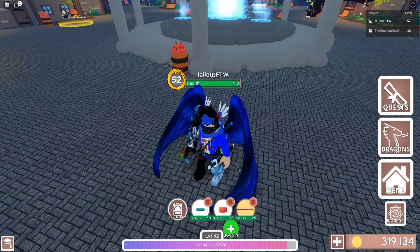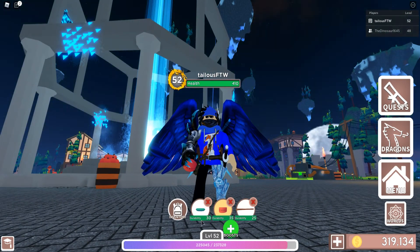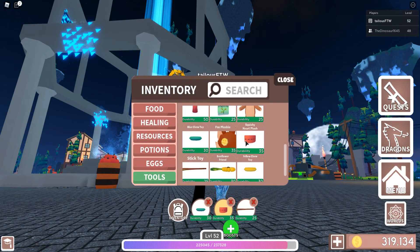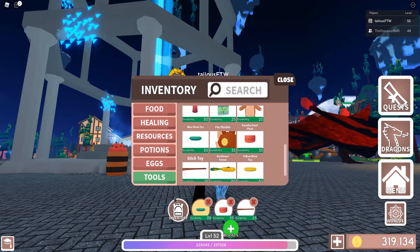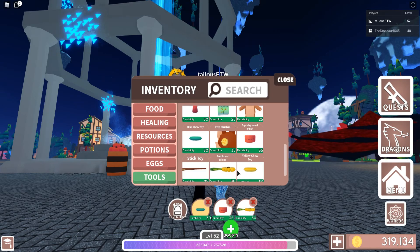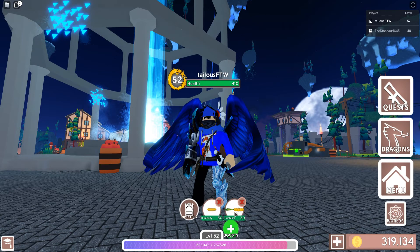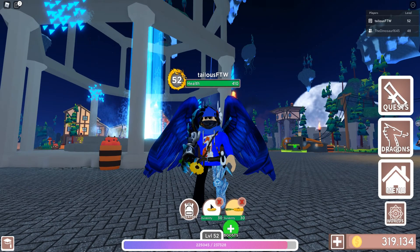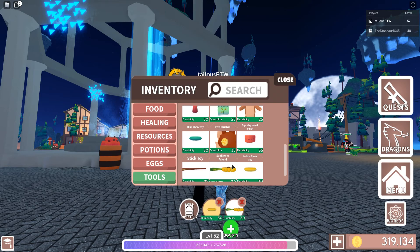This is the sticky toy, it's basically a stick - it's funny. This one is called the squishy heart plush. Then there is the blue shoe toy, it's a little ring - pretty funny. There's also a sunflower and a yellow shoe toy, and that's all the plushies. The babies will ask you to do different stuff.